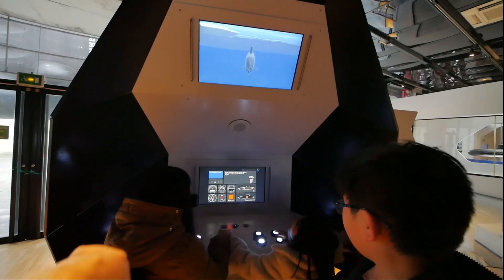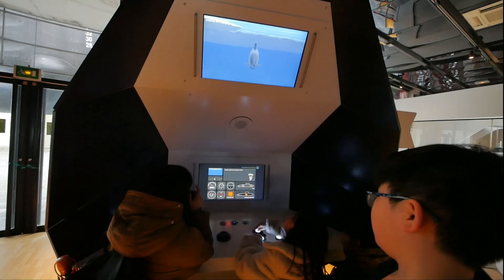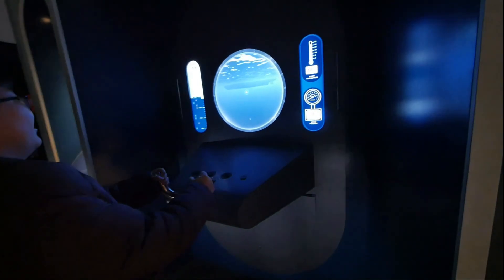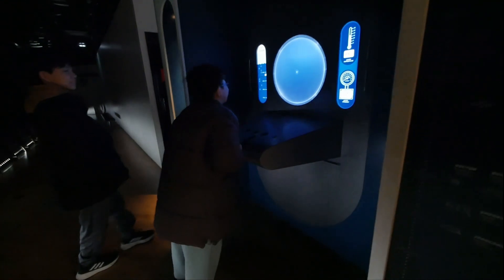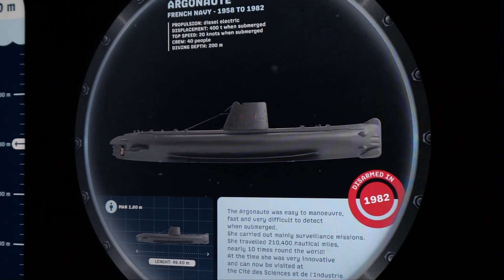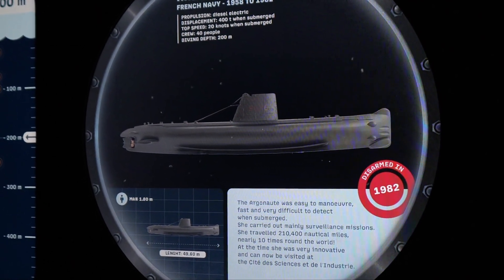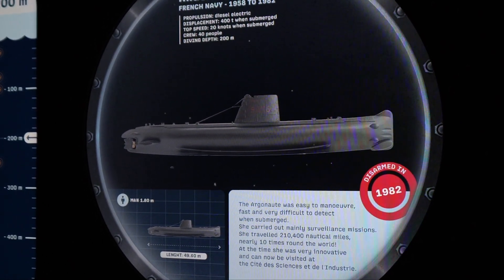Maneuverable, fast, and very unobtrusive underwater, the Argonaut mainly carried out surveillance missions. It covered a total of 210,400 nautical miles — ten times the distance around the world. Very innovative in its day, it can now be visited at the Cité des Sciences de l'Industrie.